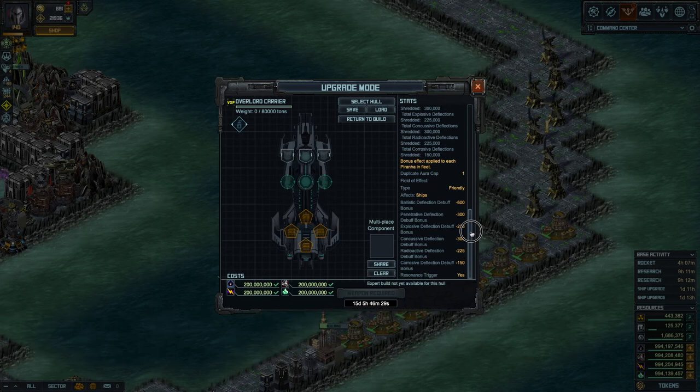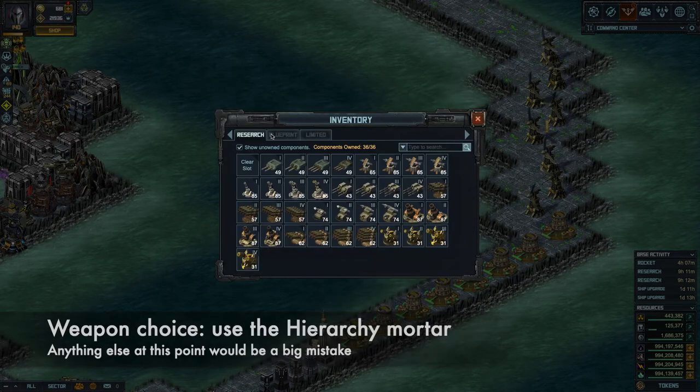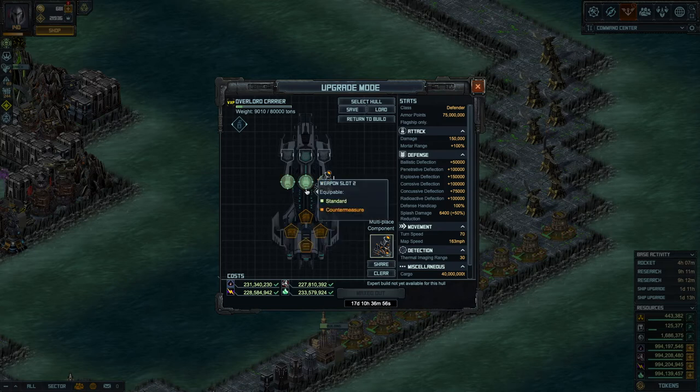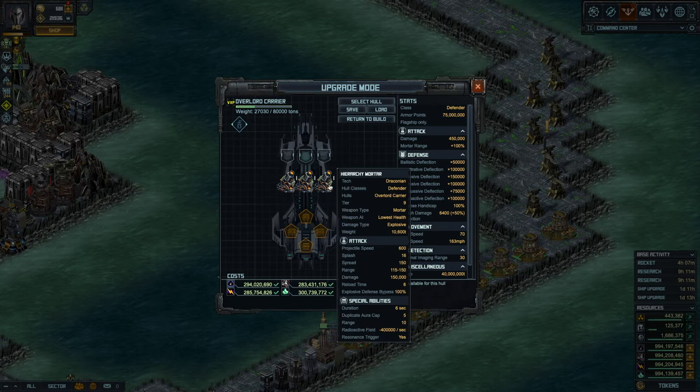One thing you will not see in the ship description is that it targets the weakest ship. That feature is not on the ship itself — it's actually on its weapon, the Hierarchy Mortar. When we put a couple in here, as we should, and look at the Hierarchy Mortar description, you have right there: weapon AI — lowest health. So after every round it fires, it searches for the lowest health ship in range and retargets to that one.